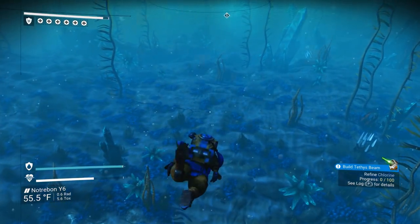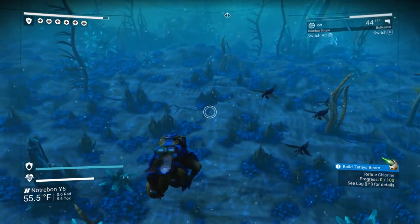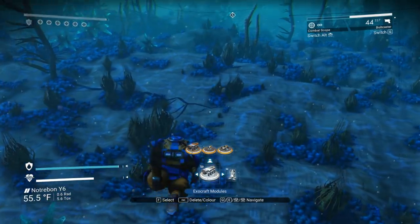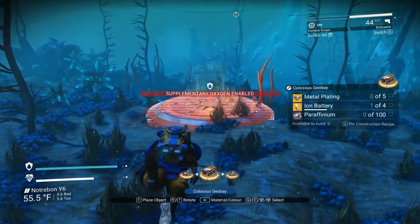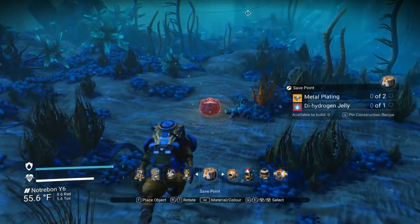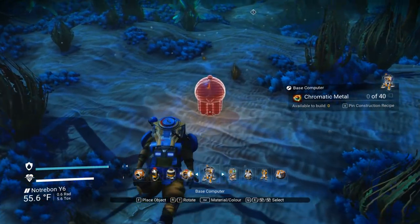Okay, so how do we build stuff again? I just thought it was X. Or is it Z? It's Z. Nope — don't have access to that. Can I build a base down here? Base computer — there we go. I have no chromatic metal.